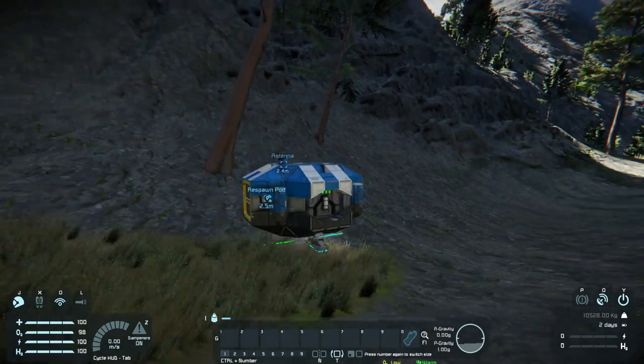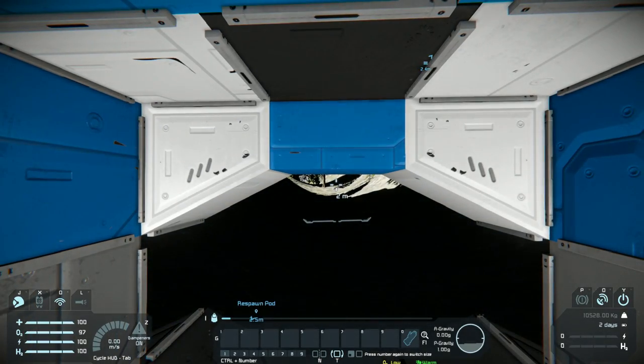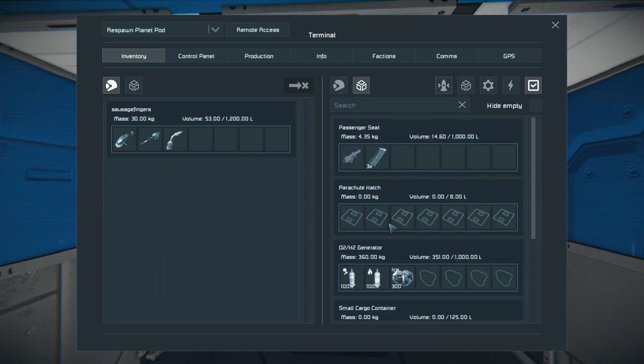That was the most unpleasant landing I've ever had. Press view again. Before I even get out of the machine, I'm going to press I for inventory. I'm going to double-click my weapon. This is my inventory; this is the ship's inventory or anything I'm looking at. If it has further inventories or connected inventories, we'll press down this button, and that will show us our parachute hatch.